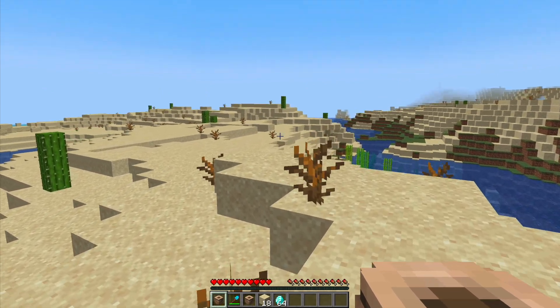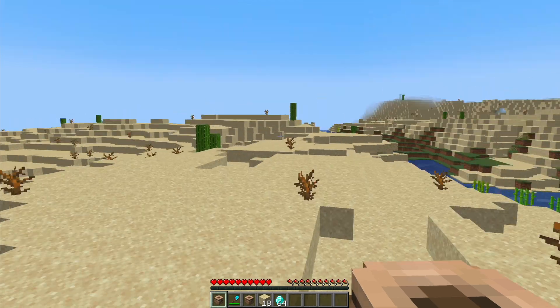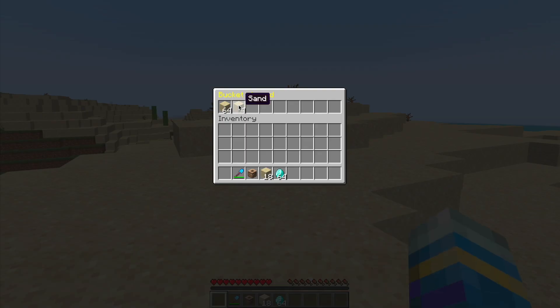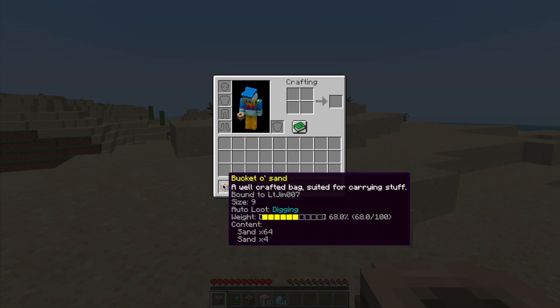This is a really fantastic plugin which allows your players to create bags and they've got some pretty cool features such as weight limits, auto pickup and stuff like that. I have a couple of examples in my inventory. We've got the bucket of sand and if we right-click this you can see there is a bit of sand in here and nine slots. If we open our GUI inventory and hover over it you can see it is bound to myself, size of nine, and auto loot is set to digging — so not only sand but dirt and other stuff like that.